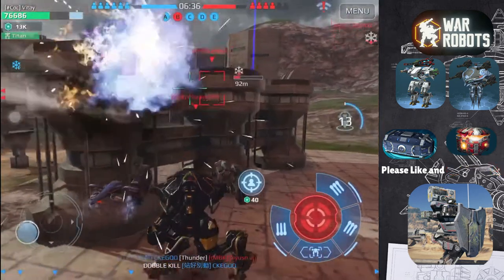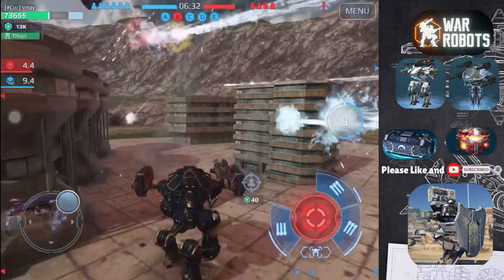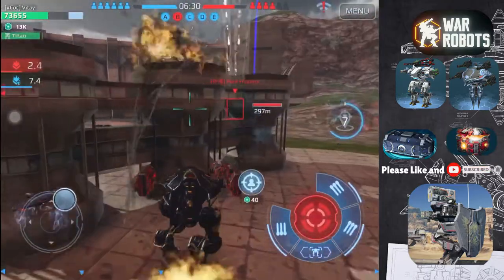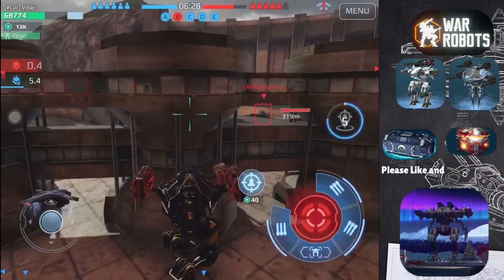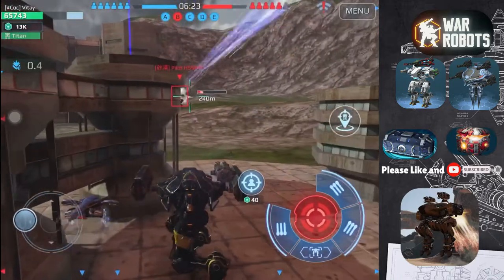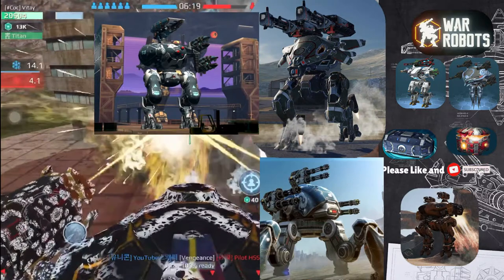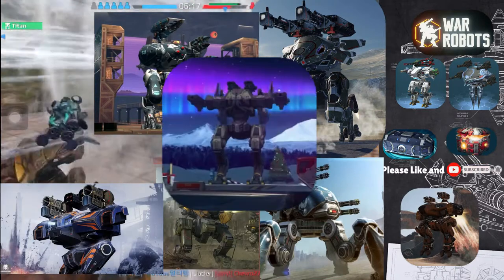Since this robot teleports approximately 5 to 10 metres behind the target, the Scorpion has an advantage over robots with energy shields and impenetrable shields. These include Fudrin, Carnage, Cerberus, Bulwark, Nemesis, and Ares.